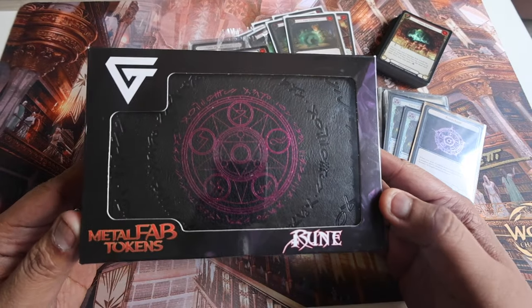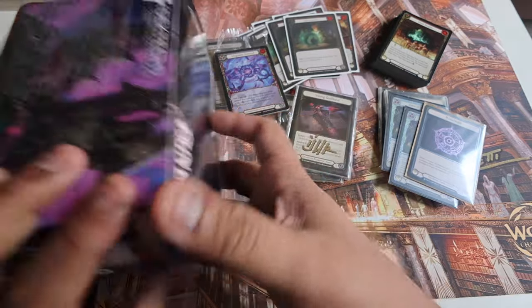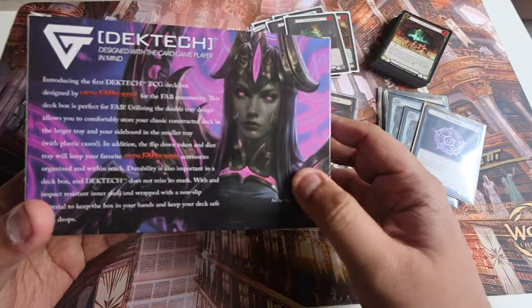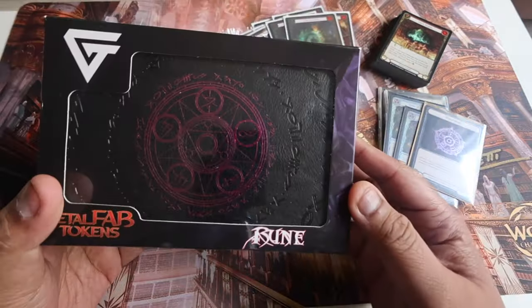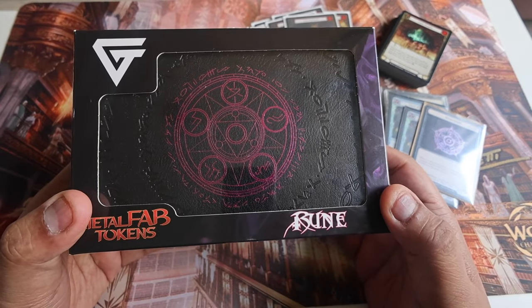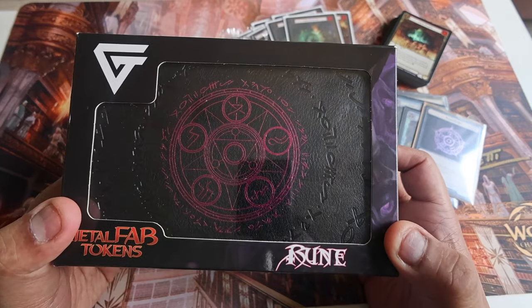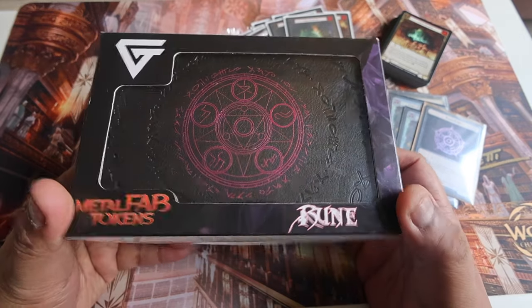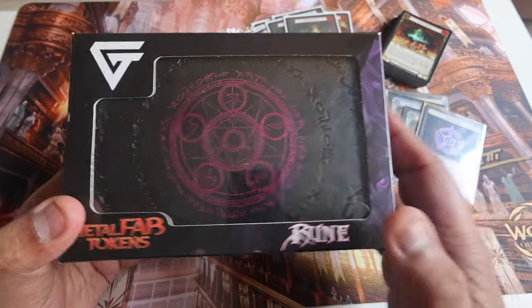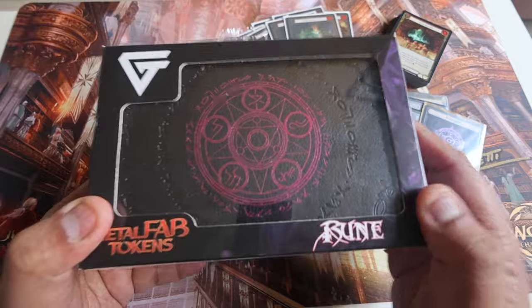Next, we have this limited edition deck box by Metal Fab Tokens. It has the Swarming Gloom Veil art with a Runechant in front. The Metal Fab Tokens guys tweeted that they had 5, so I replied saying I wanted one and we sealed the deal. I'll be using it as a prize back in the Philippines when we run our armories.